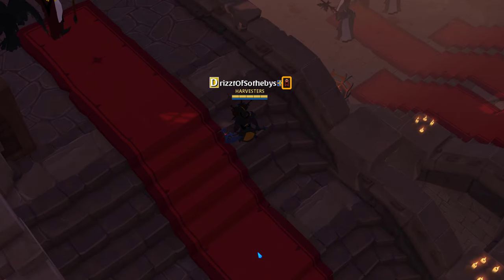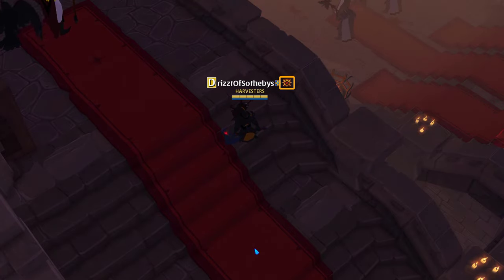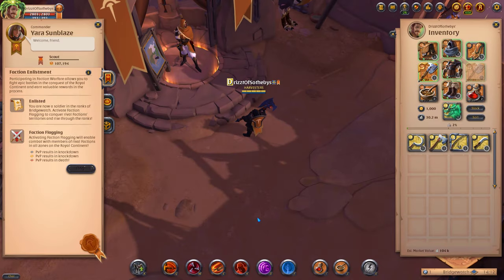Whenever your faction flag is enabled, the rank insignia next to your name shows off your skill and dedication for everyone to see. Higher ranks also unlock better rewards at your faction master.